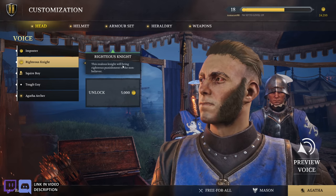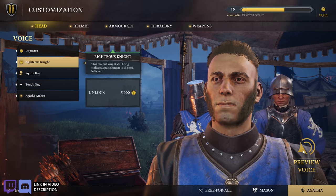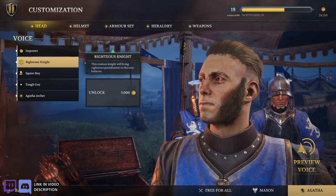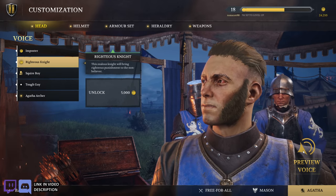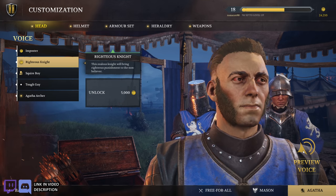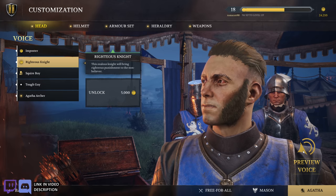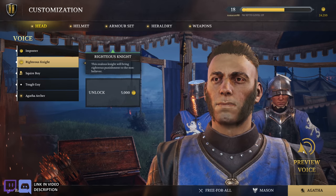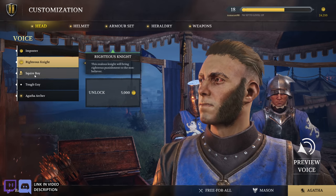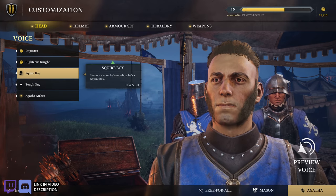Righteous Knight: 'The Zealous Knight will bring righteous punishment to the non-believer. By the light, I shall cast down those who have risen against him. And the wicked will know his name in their final moments. And lo, the capricious were shown no mercy and cast aside like so many sweepings.' Then Squire Boy — he's not a man, he's not a boy, he's a Squire Boy.